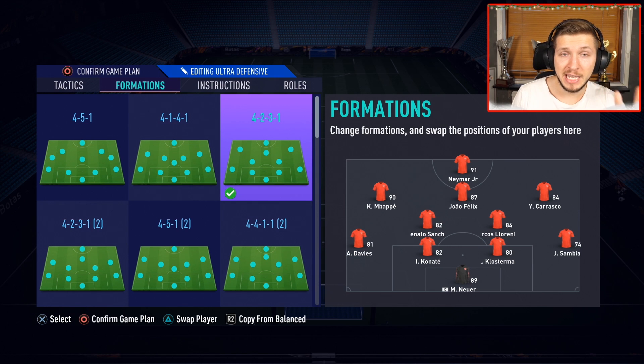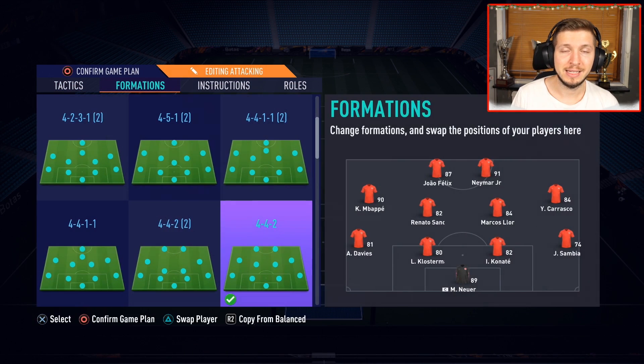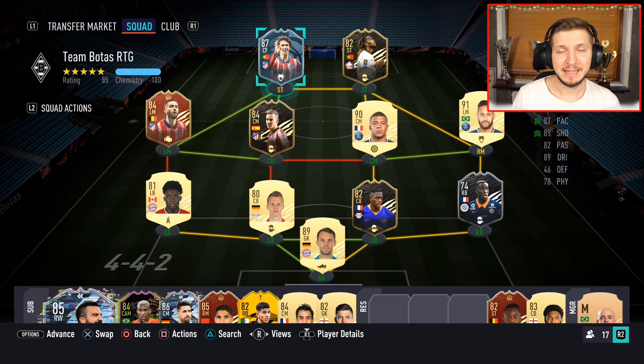In-game this time, we have Neymar as the striker and Félix as the CAM. In-form Yedder is gone, replaced by Félix. Then we have Mbappé and Carrasco on the wings. And in a 4-4-2, we're going to play both Félix and Neymar up front — looking like this. That is how we play in the game — now let's check out how good this gem was.